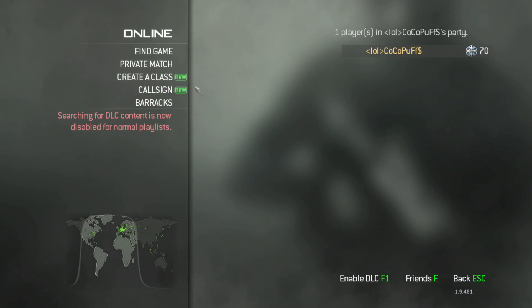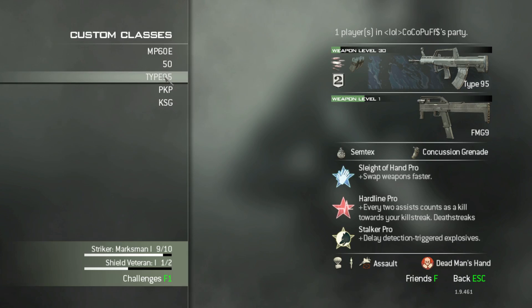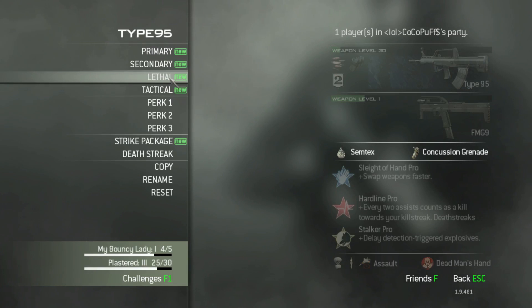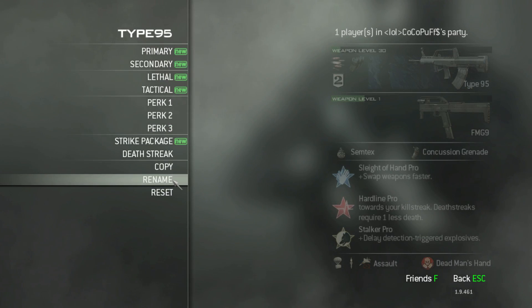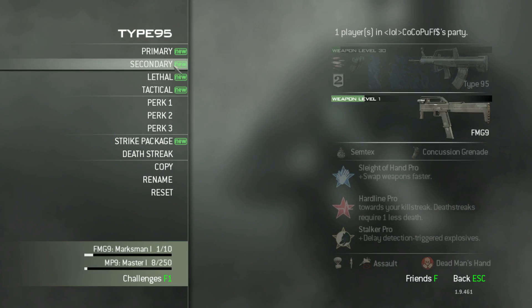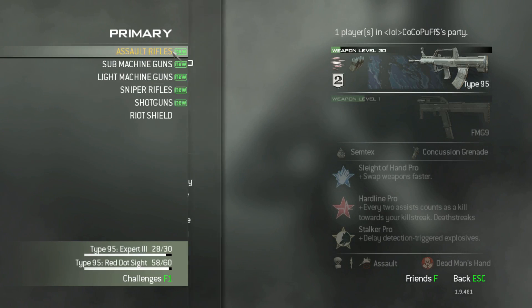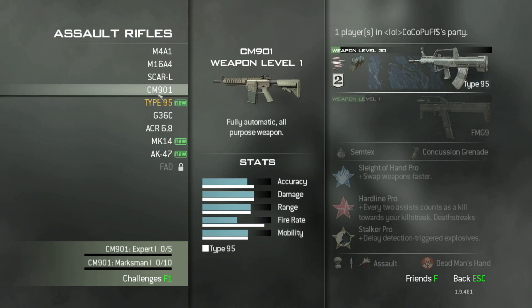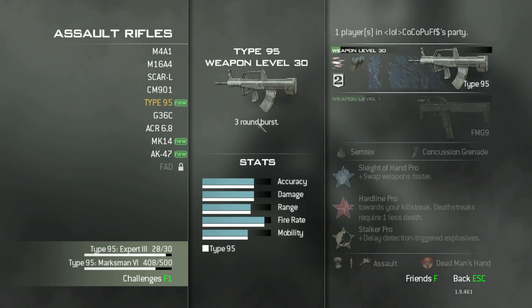Let's look at some MW3 class setup options. I've got five classes set up right now. One is using the Type-95 — I named this, so it's not a preset. For my primary weapon, I'm going to use an assault weapon, the Type-95, which is a three-round burst. It's pretty accurate, pretty high damage, pretty good range, very rapid fire, and pretty mobile.